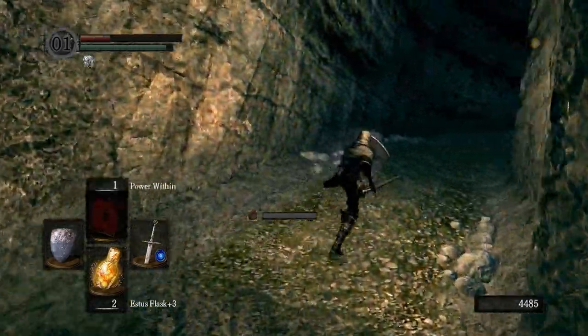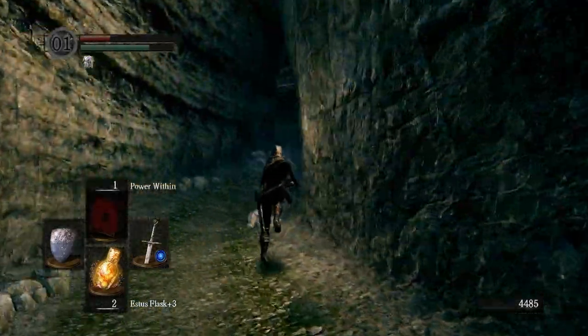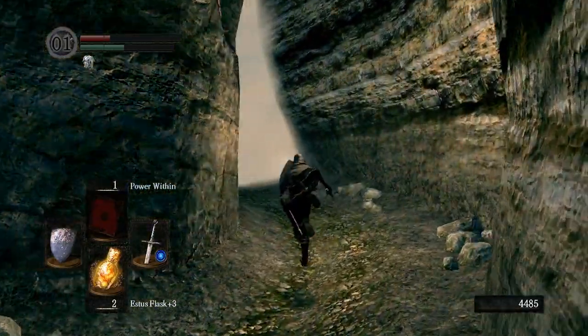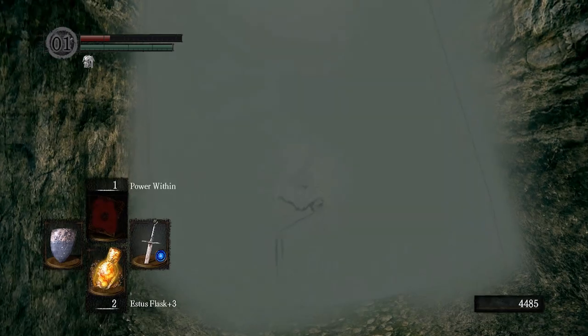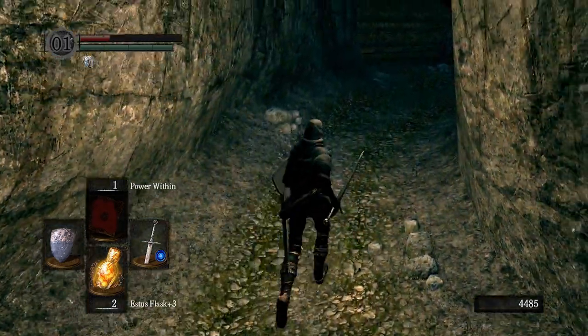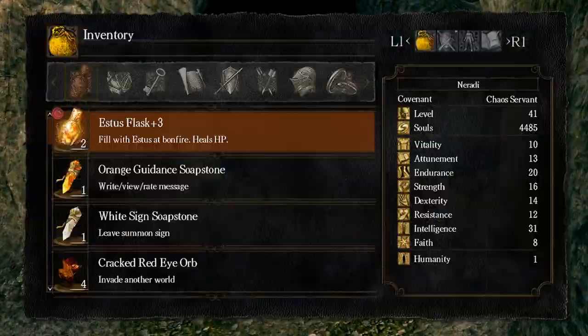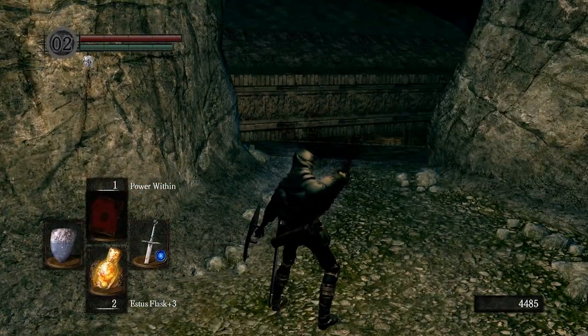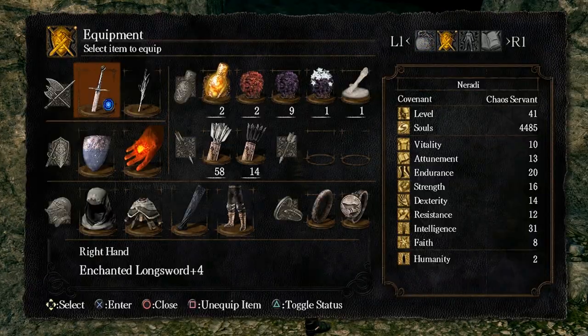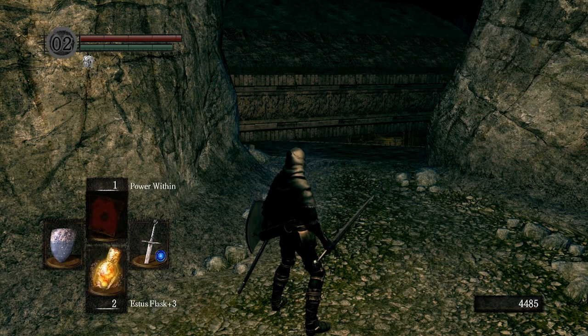Now these skeletons with the bone wheels are extremely dangerous — you saw how much health they took off just by comboing me. If you have low poise or a poor shield, they will rip you apart. So I'd recommend just running to the boss fog because we don't intend to stay down here long. I'll use a Humanity to heal instead of an Estus Flask — those are precious — although as we're about to see, we won't need them.